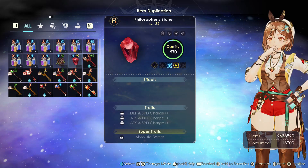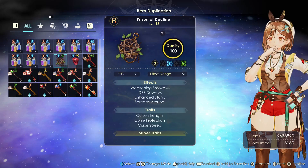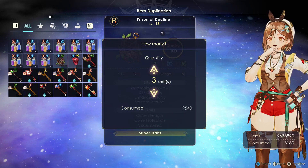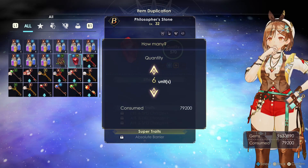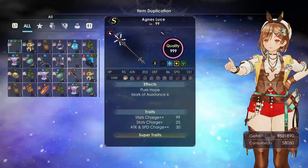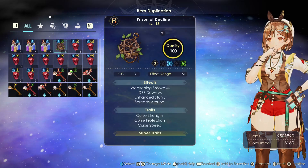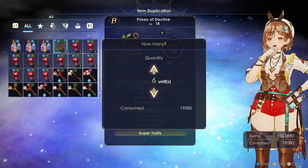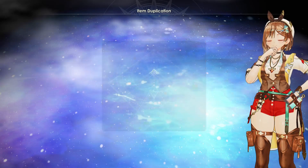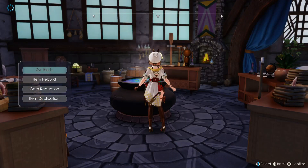I'm going to the auto atom duplication. Let me just first duplicate this since it seems rare, but regardless — we need to duplicate the philosopher's stones here. I have a lot of gems so it doesn't matter; I'm just going to copy a little bit. I forgot to do this one so let me copy this one 10 times as well, even though I might not need it.